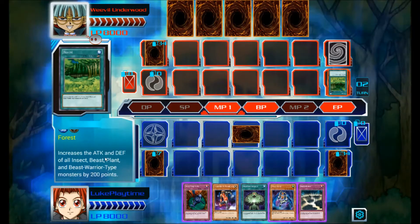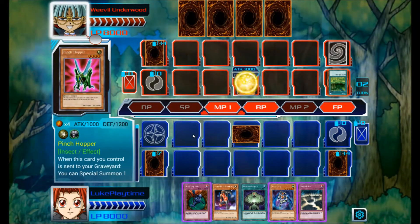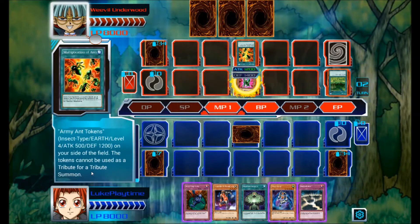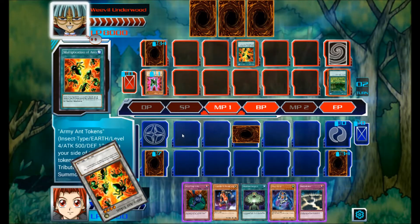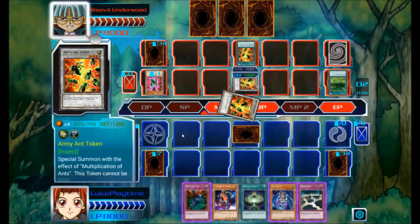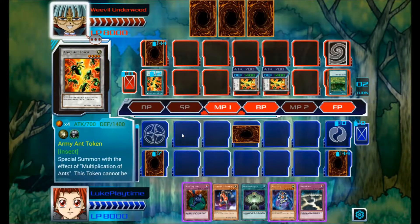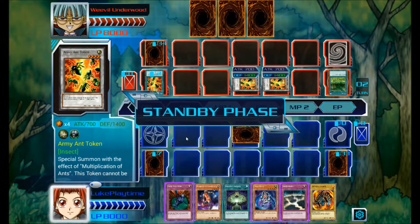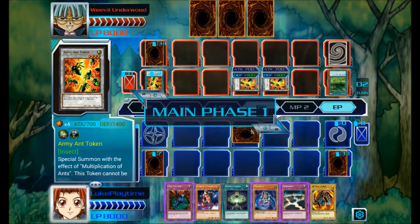Burden Sanctuary — 200 points, so that goes to 1,200. Attribute that for tokens. I'll summon Homunculus.